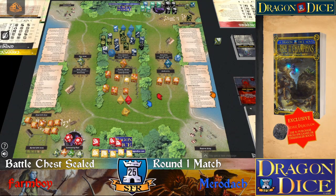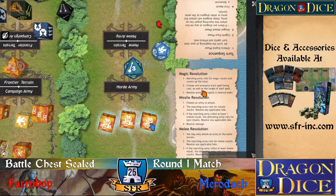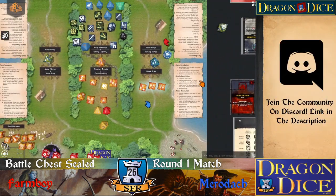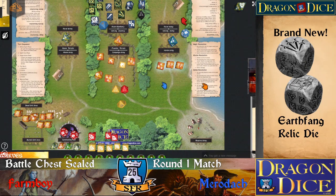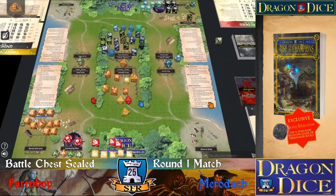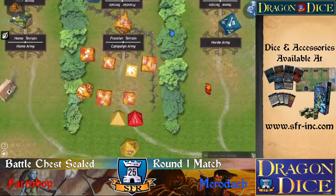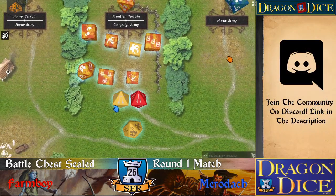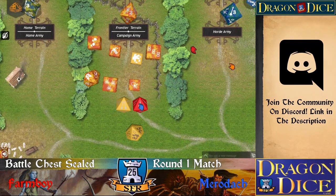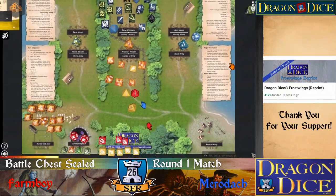OK, let's see if the dragon eats me this time. Bye-bye with them. I have not so much to choose to do. I will roll for magic at the frontier terrain. That was not a bad magic roll. I combed it to seven.